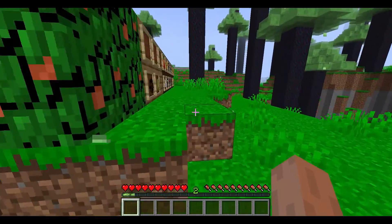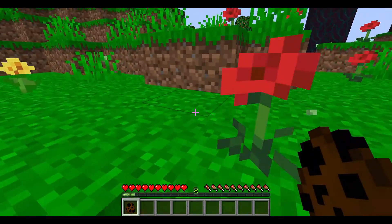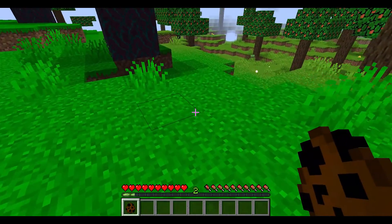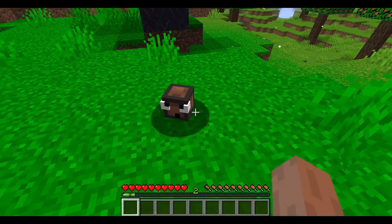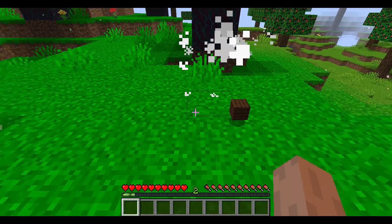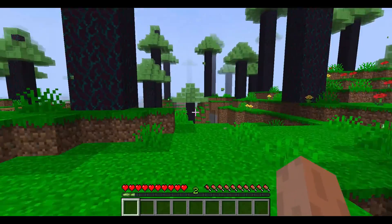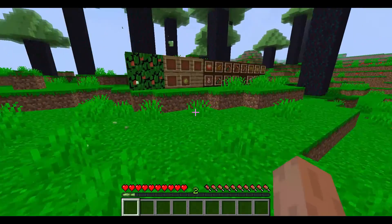Next we have the notebook slime spawn egg. This is from the note block biome — or as I like to call it, the special music biome. If we place this down, he makes little music noises, which I thought was pretty cool. The note block it drops is actually kind of valuable, so keep that in mind.